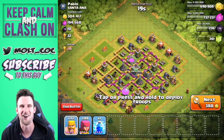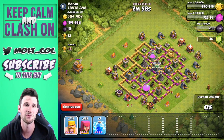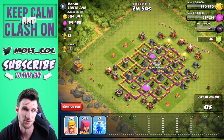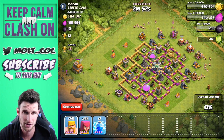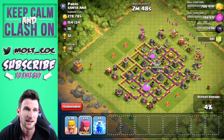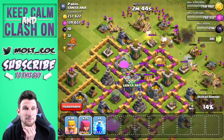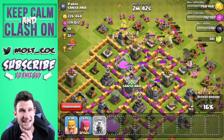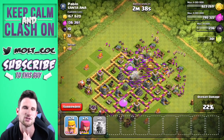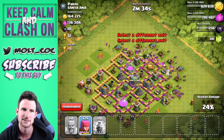Let's move on to the next raid — look at that gold, it's ridiculous! I'm going to drop off a couple archers up here just to take out the town hall, and then we are going to spread our barbarians around with archers following up behind them. That was 300,000 gold — that is a lot of gold to find. We're going to zoom in, and again I dropped the lightning spell a little bit late; I wanted to cause damage to the mortar and the clan castle troops.